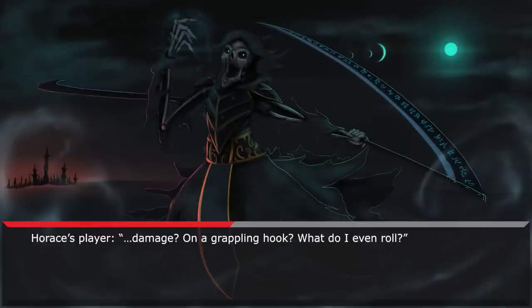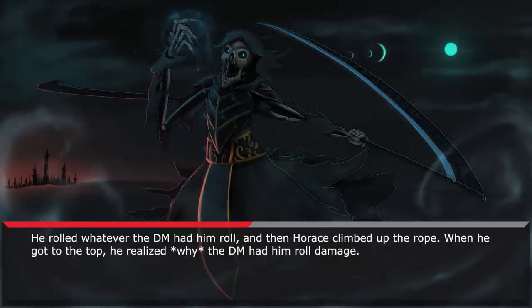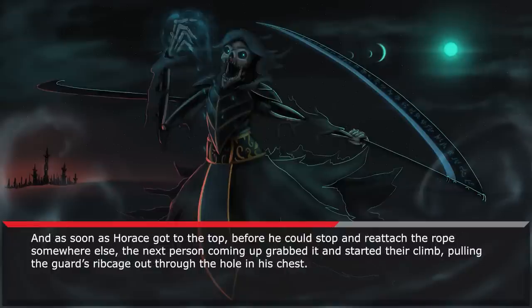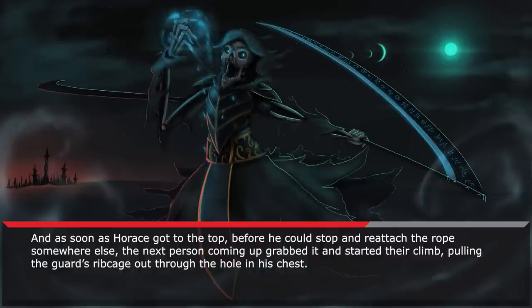The DM said roll damage. Damage? On a grappling hook? He rolled whatever the DM had him roll, and then Horus climbed up the rope. When he got to the top, he realized why the DM had him roll damage. Horus had impaled a guard with the grappling hook and pulled it nearly completely through his chest. The only reason Horus made it up the wall was that the guard was pulled against the wall, and his spine was still intact long enough for Horus to get up. As soon as Horus got to the top, before he could stop and reattach the rope somewhere else, the next person coming up grabbed it and started their climb, pulling the guard's ribcage out through the hole in his chest.